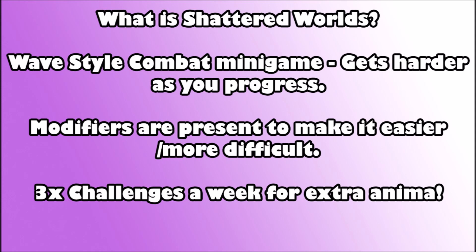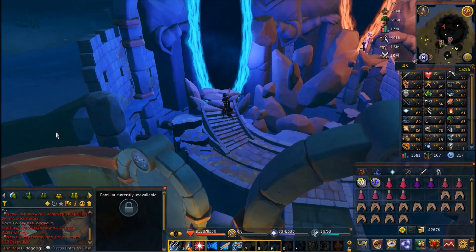There are also three challenges a week for extra anima: a bronze, a silver, and a gold challenge. The bronze challenge is rather easy — this week it's just completing five waves. The silver challenge is a little harder; you have to defeat a certain amount of enemies with a certain modifier. And so is the gold.